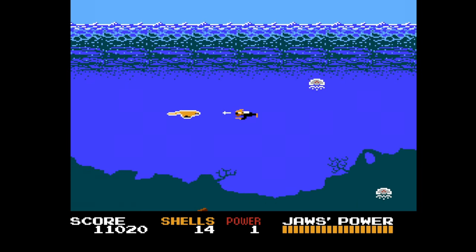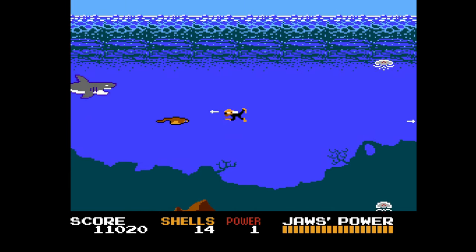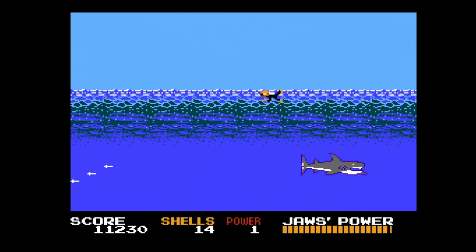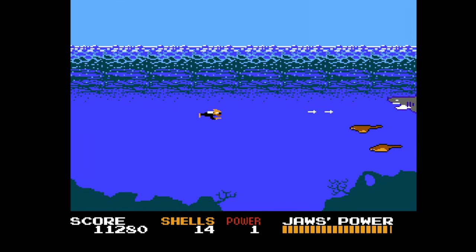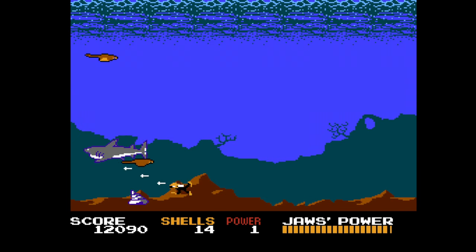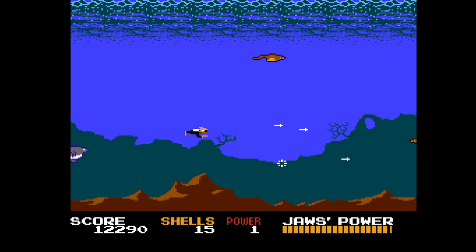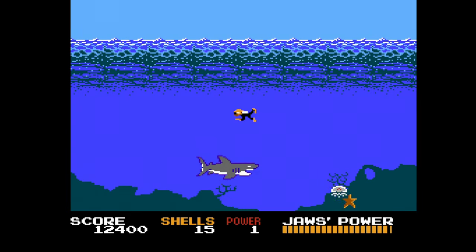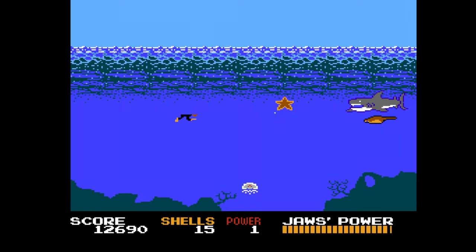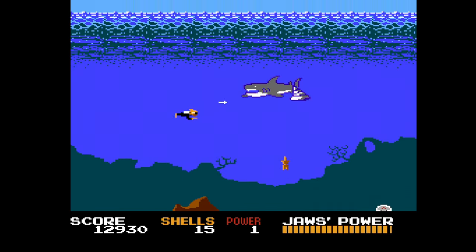As we try to get to the opposite port, we can buy our first upgrade — the transmitter — which just shows us Jaws' proximity to us by beeping. Speaking of Jaws' proximity, he's right up on us right here. You can see his health meter over on the right — we're not even doing a dent to him right now. Let's bring in our resident boss expert, Gary, to see if he has any tips on taking down Jaws underwater.